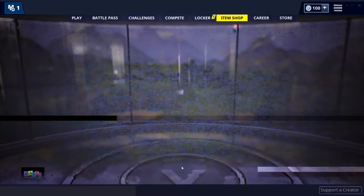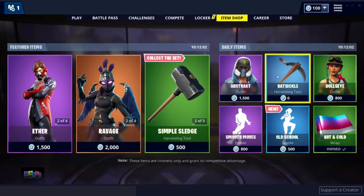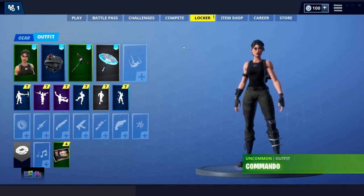Item shop — three, two, one. As you can see, zero V-Bucks right here. I'm going to go ahead and purchase this now and it should be in my locker.